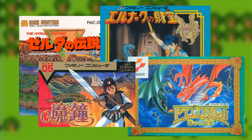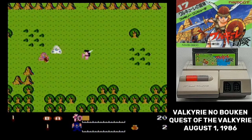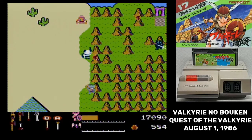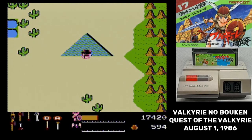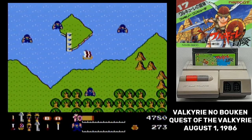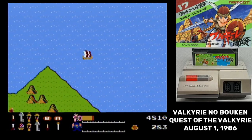And they're all going to try. Namco was the first to market with their Zelda clone. Valkyrie no Bokken, Toki no Kagi Densetsu, or Quest of the Valkyrie, Legend of the Key of Time, wears its Zelda influences on its sleeve. However, this is a rough game. There's a lot of "why would you do it this way?" If somebody didn't explain to you how Valkyrie no Bokken worked, you'd never figure it out on your own.